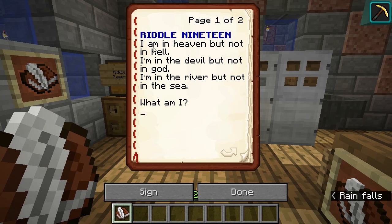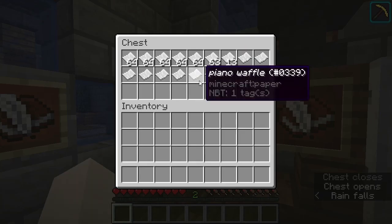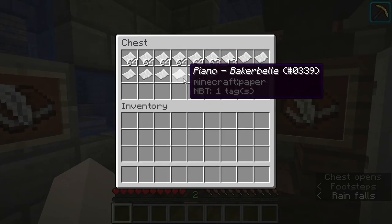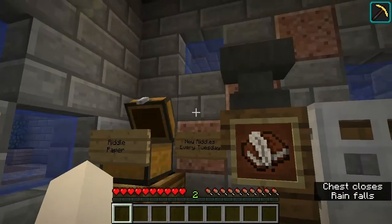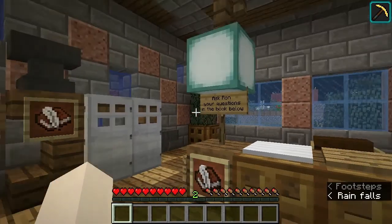So let's see what the current riddle is. Riddle 19: I am in heaven, but not in hell. I am in the devil, but not in God. I'm in the river, but not in the sea. That's tricky. I'm thinking a bed — a riverbed or a mouth of a river — but I don't understand the devil part. To submit your answer, you take a piece of paper, rename it with your answer and your name, and stick it in this hopper. It goes into her secure location and every week she looks at all the winners and draws one for a prize in your mailbox.